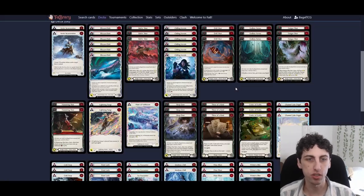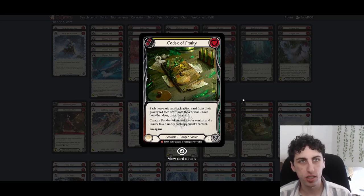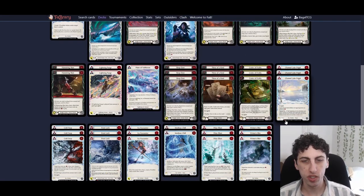Codex of Frailty is new for Lexi. It doesn't work quite as well for her as it does for Azalea and the assassins — it's probably hardest to pull off here out of any assassin or ranger — but adding the Lightning Surges makes it a lot stronger. One important note: when you ponder with Codex, make sure you can flip it and still have an empty arsenal slot. Don't keep any other cards in arsenal at end of turn besides the pondered card, or you might end up with two arrows stuck in arsenal.